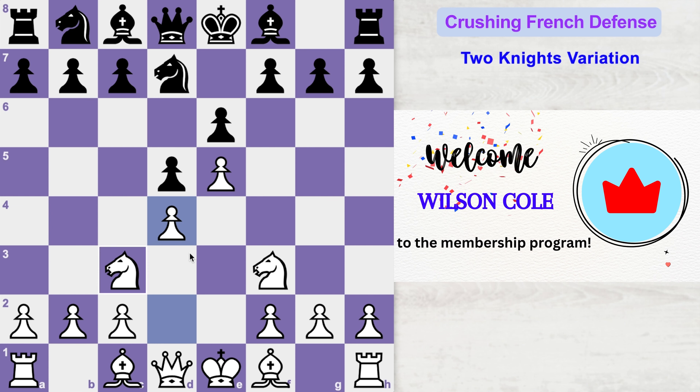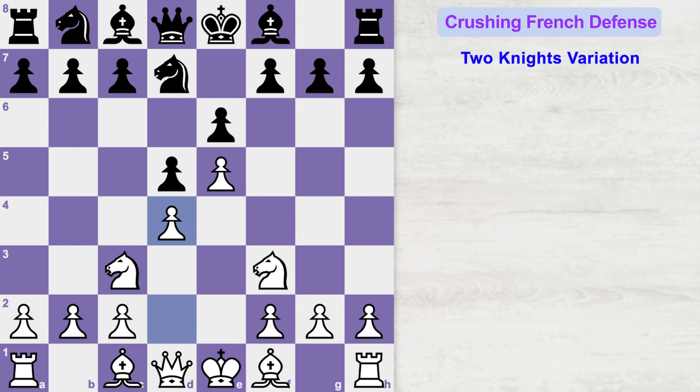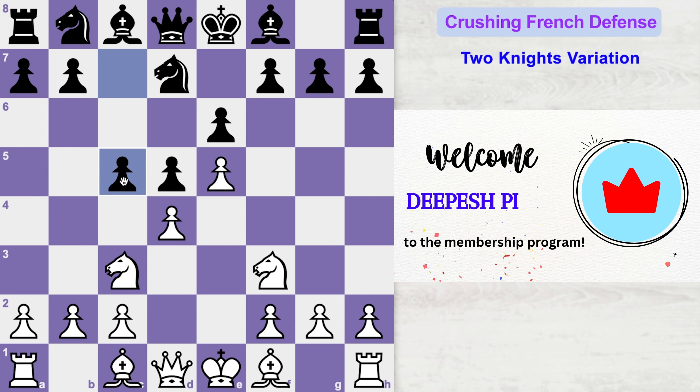Here you should play e5, kicking the opponent's knight. The knight will go to d7, and now you can play d4, controlling the center and adding protection to this pawn. Since you have grabbed more space and have better center control, black doesn't like it. That is why he will challenge your center with c5, attacking your d4 pawn.